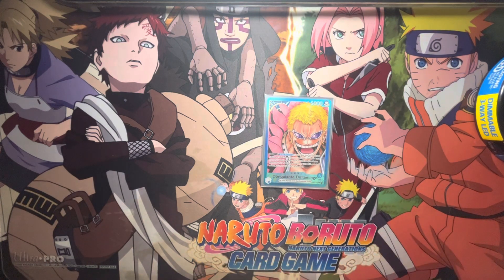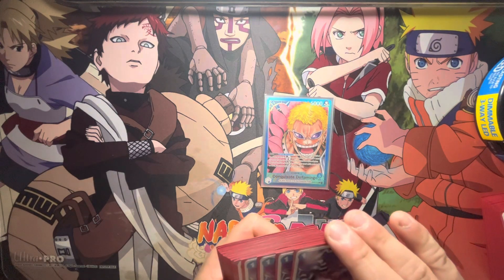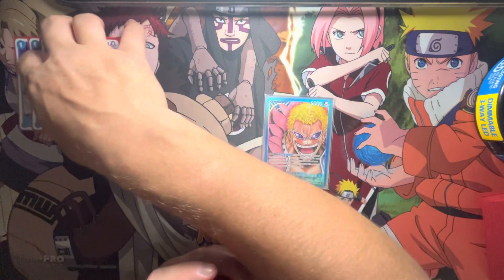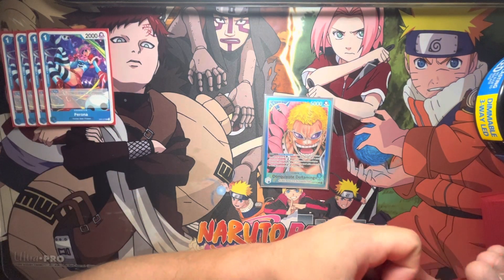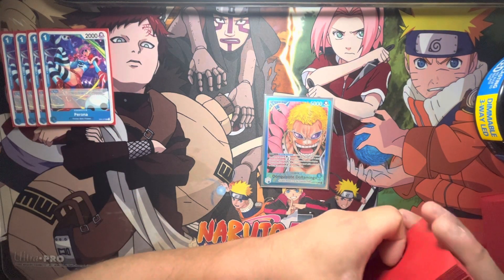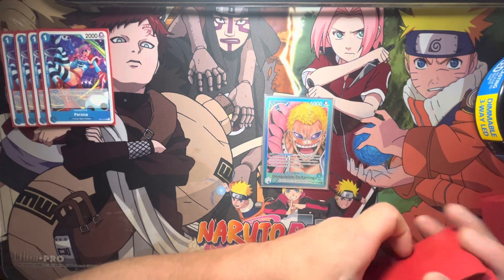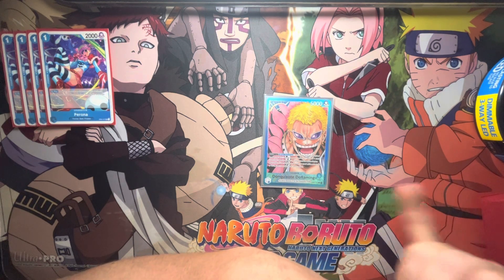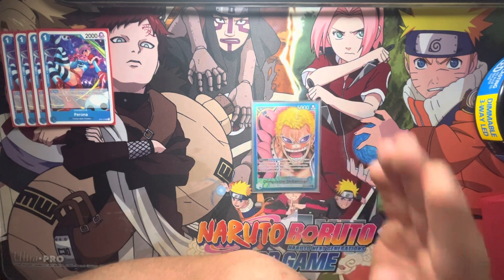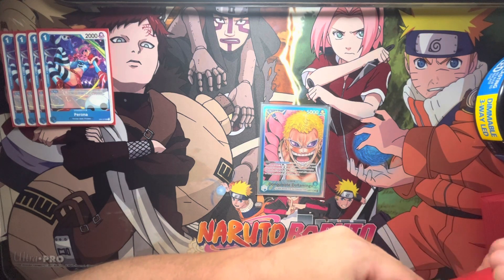Let's go over the deck profile. In every Doflamingo deck you have four Peronas — that is the best card to have on your turn one. Dofie wants to go first and you want to see Perona on turn one. It's your searcher. You rearrange the top five cards of your deck so that on turn two, with three Don, you can attach two, attack with your Dofie, and hopefully bench a 4-drop 7 Warlords.